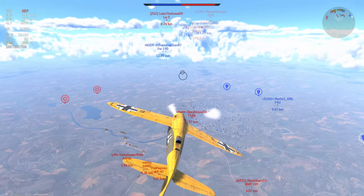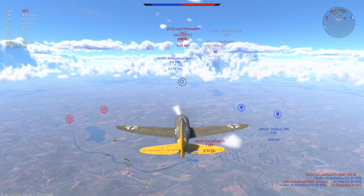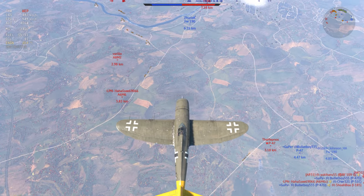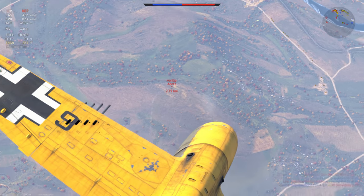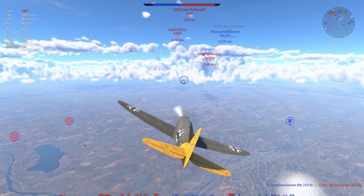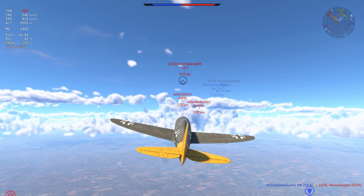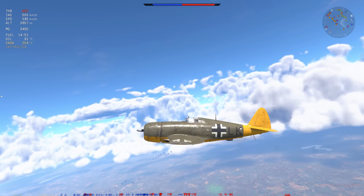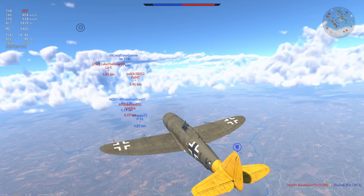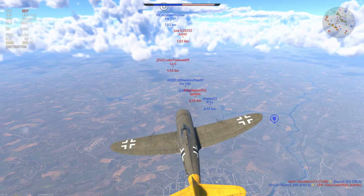I'm just sort of weighing up my options — do I just call it a match and see if I can get one or two kills? Because a lot of the time in the P-47 and in many American props that require this extra effort, it's really hard to get good consistent matches because your team ends up dying. I can see the Heinkel 219 and the P-51 coming up against the Spitfire. All I have to do is rely on the LA-5 to make a critical mistake, not see me, and dive in. Just as I say that, he starts to dive, and as soon as he's below me and turns one more time, he's wasted enough energy for me to get the upper hand.